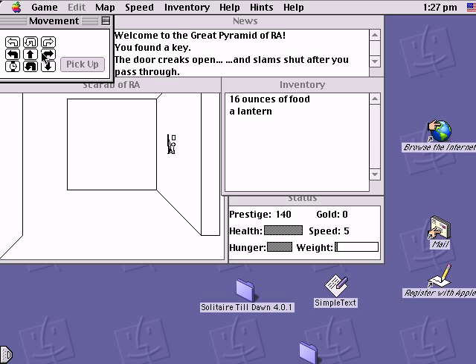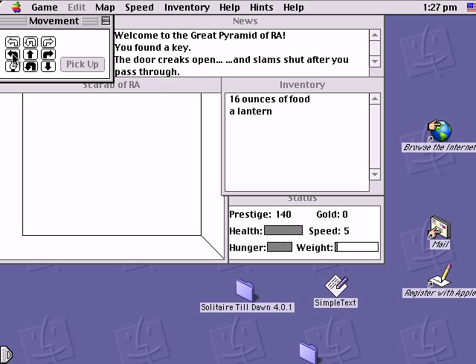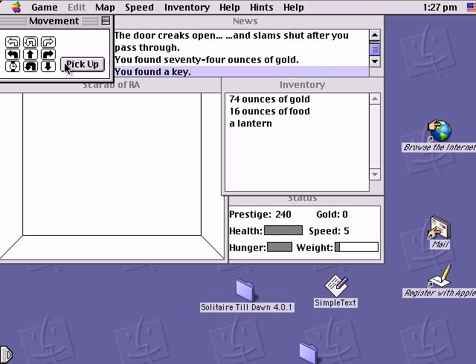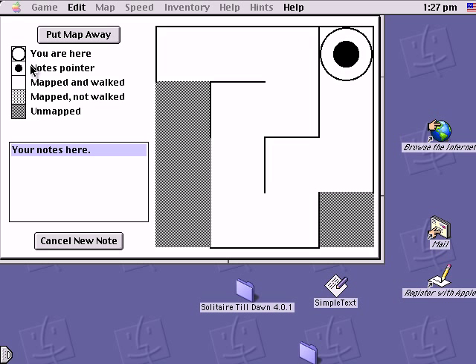So floppy disks are useful for more than just coasters and frisbees, unlike the AOL CDs that would come out later. There were other games on the school computers, like Dino Park Tycoon and I think Breakthrough, but they were too big to fit on a mere floppy disk, so Scarab of Ra it was. And I'm glad for it — it actually kept me pretty entertained after school. I ended up completing my homework for the entire week and a day, so this kept me occupied.